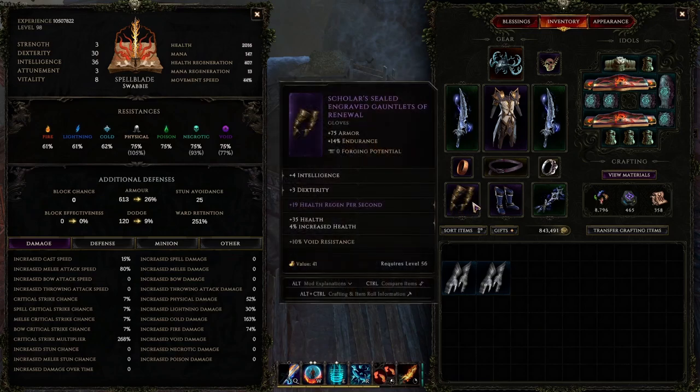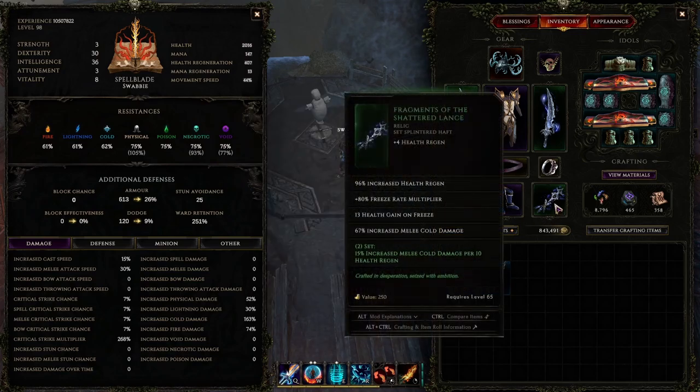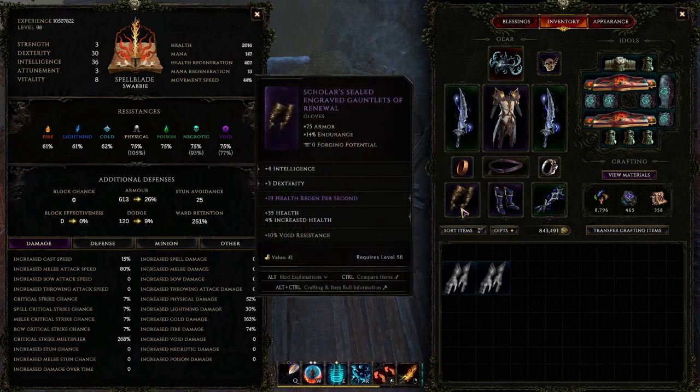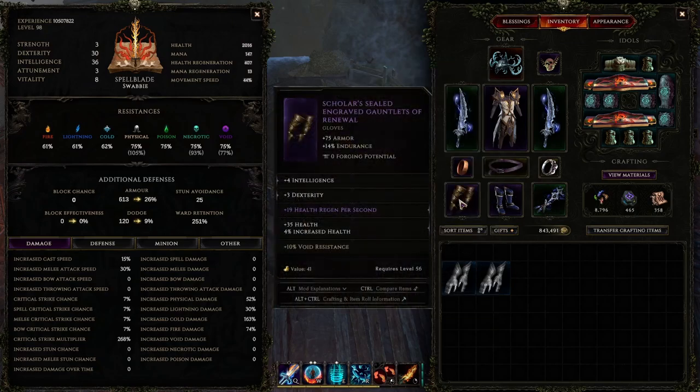The reality is you can have the best of both worlds. They're not mutually exclusive. If you dex stack and you don't do the health regen, you do not gain the advantage of health regen other than just for health. Whereas if you use the set bonus, you can actually gain the advantage of the health bonus with health regen plus the dex bonus. Why would you only use one when you can get the best of both worlds?